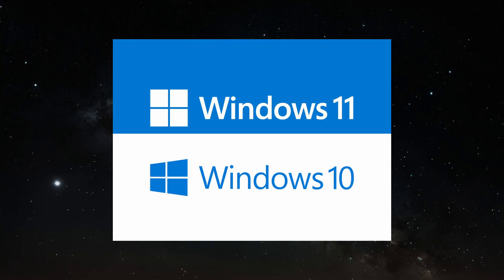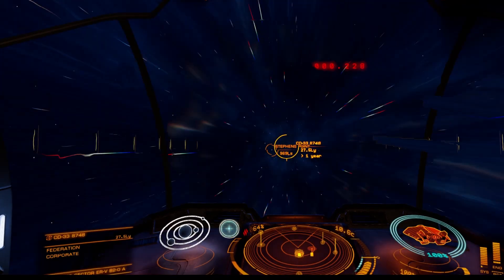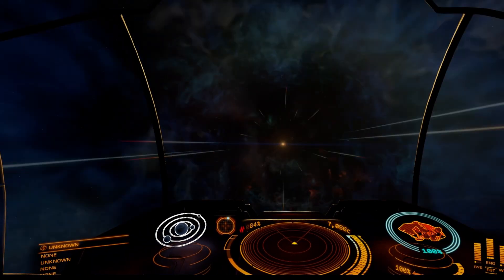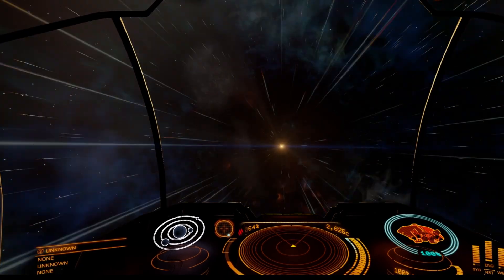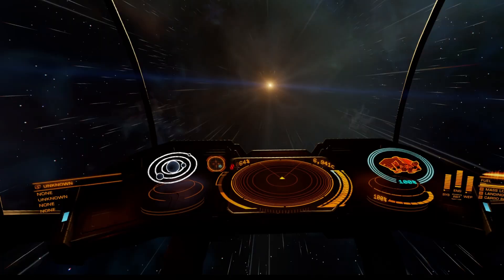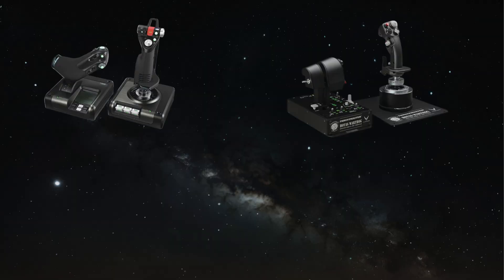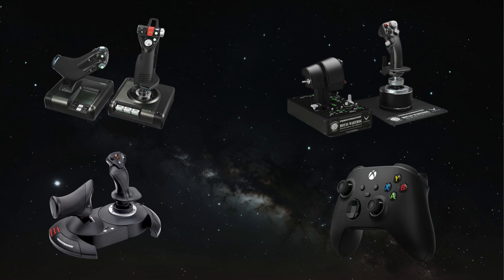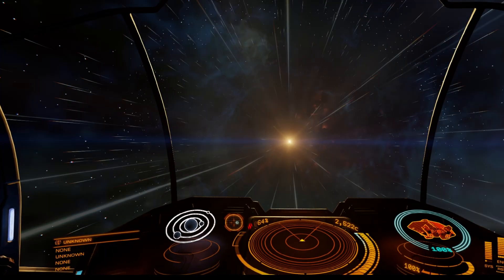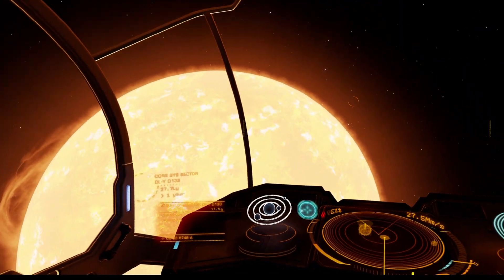I've done this on both Windows 10 and Windows 11, and the process works with copies of Elite Dangerous launched with the Frontier launcher and also through the Epic Games launcher. I haven't tested it with the Steam version, but there's no reason why it shouldn't work in exactly the same way. Because you'll be wearing a headset, you'll really want to be comfortable with your controls. I highly recommend using a HOTAS setup, or at least a games controller — trying to fly a spaceship with just a keyboard and mouse while blind to the world around you is not something I'm going to suggest.